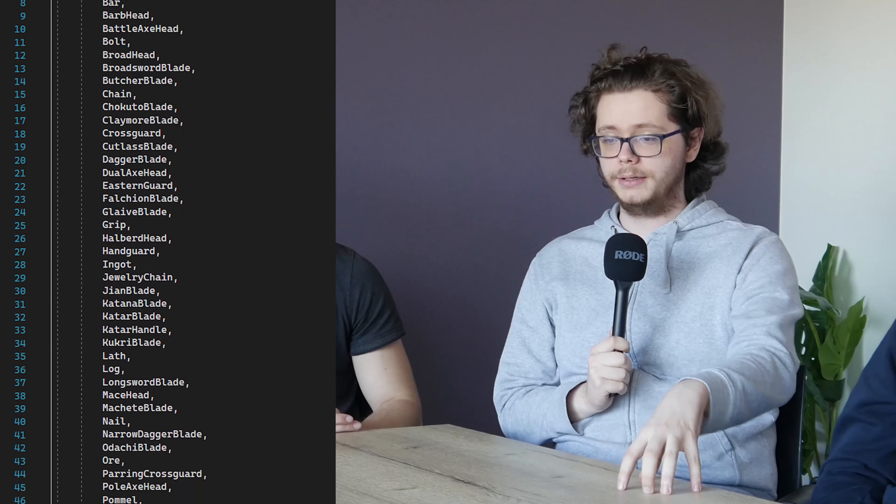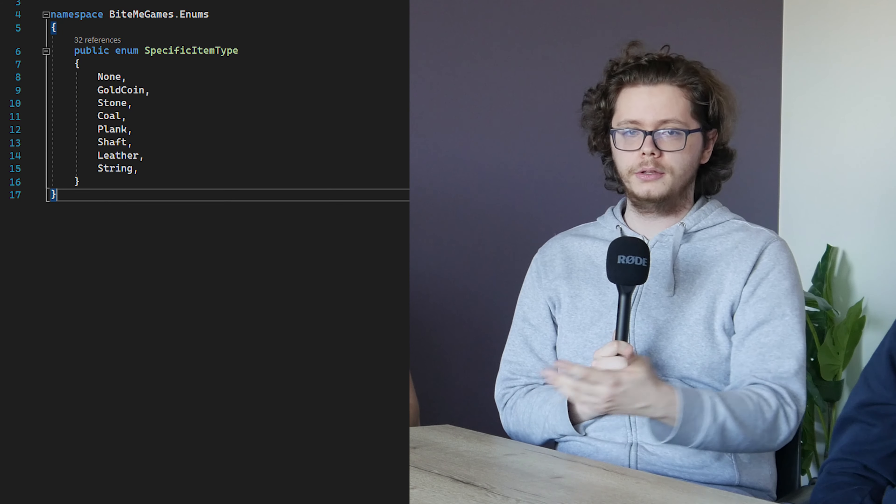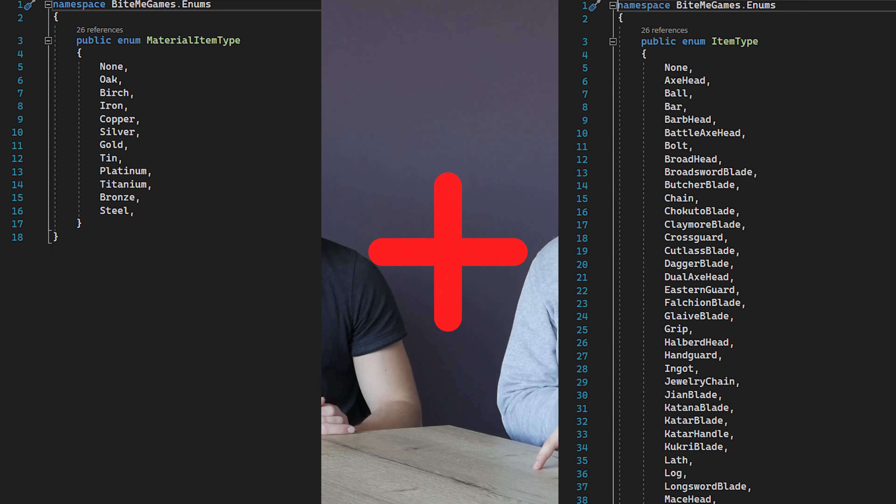So we now have a new version. What we did was split up our material type and the item type. We also had a third section for specific items — for example, gold coins. You don't have a different type of coin, it's just one generic item. So we have a set of those, and then we can also make an item based on a material — iron, gold, silver — and a type of item it is, for example ore or a blade. That means we can easily mix and match those two to create more items without having to define each item individually.